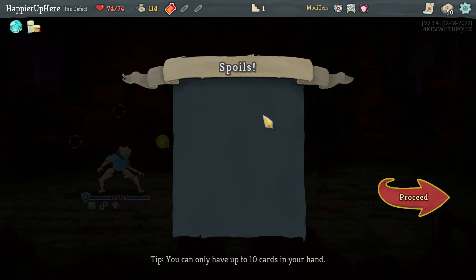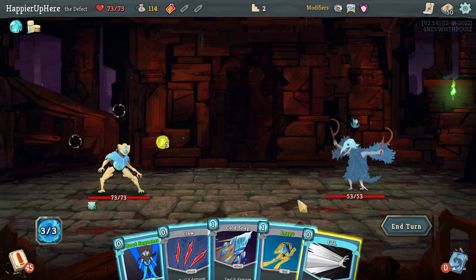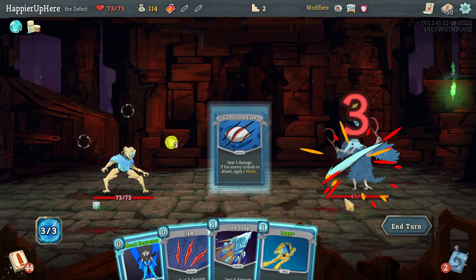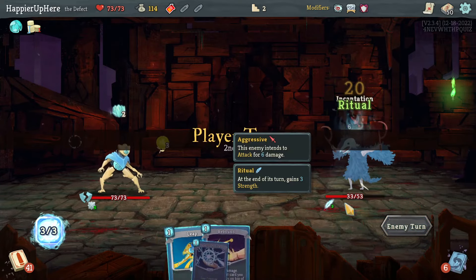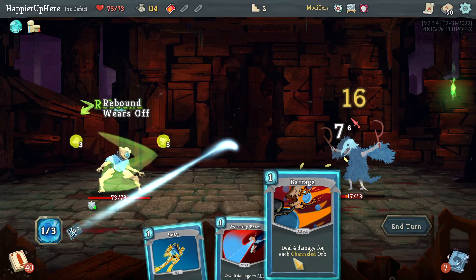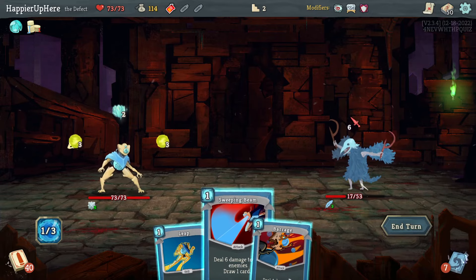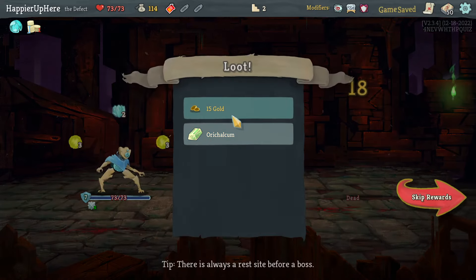Cultist here — FTL first. Going for Ice, Claw, Cold Snap. This might be tough; I need to get lucky on turns one and two. I'll rebound the Ball Lightning, then check if Barrage kills — 12 plus 6 is 18, that should be enough. I would have been fully defended anyway.